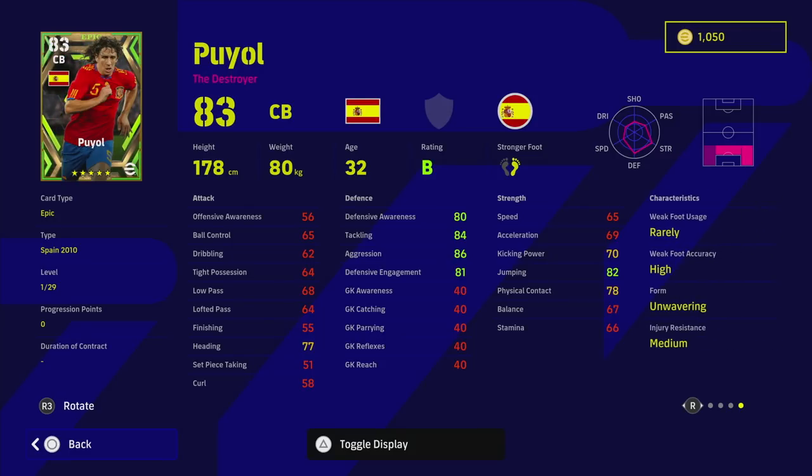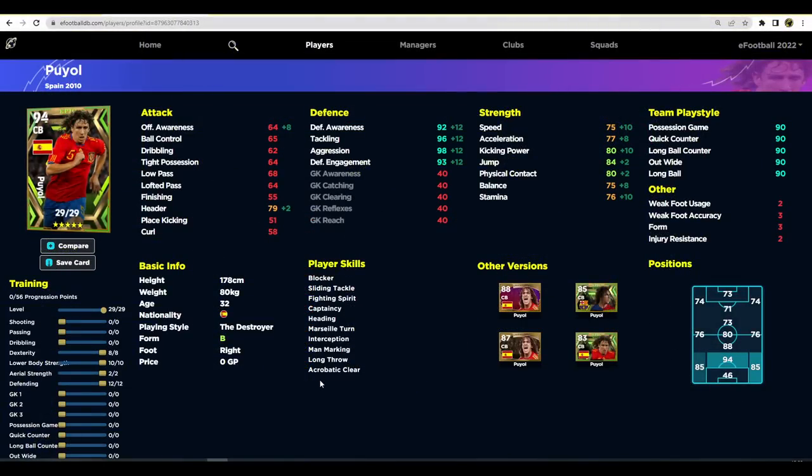He has unwavering form as well. This is how I'm going to train him — you can get him up to a really high overall with the boost, nearly 100. But to me this is the best version of him for center back: pump 10 into lower body strength to get speed and stamina up, 8 into dexterity to get acceleration up to 77 while keeping offensive awareness at 64, balance at 75, then 2 into aerial strength, and 12 into defense stats — into defending.